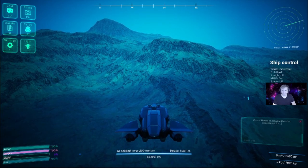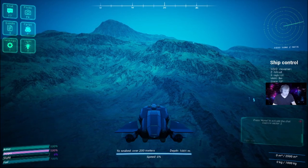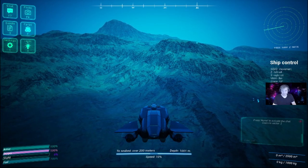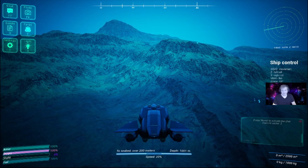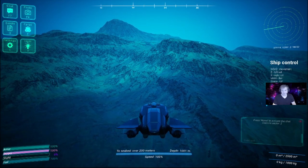You can see on the right-hand middle it says ship controls. WASD controls the movement — W and S control speed, and every time you press W it increases speed by ten percent. Press it ten times and you'll be at a hundred percent speed.